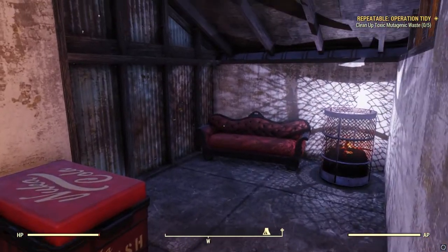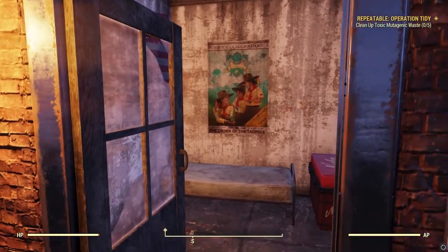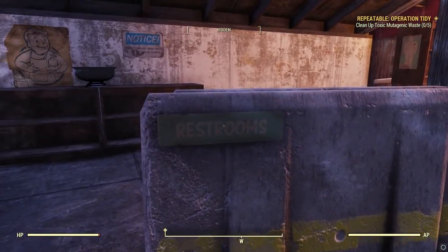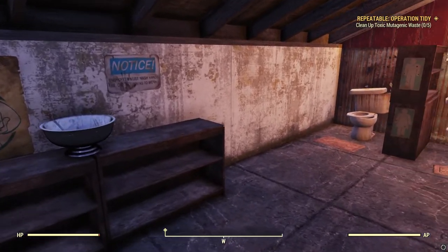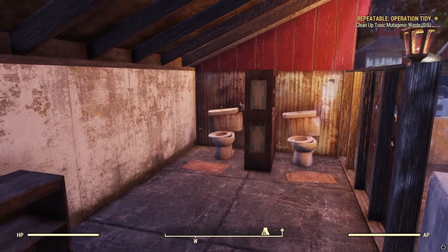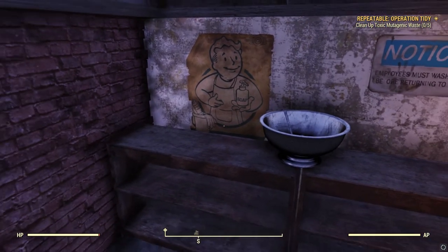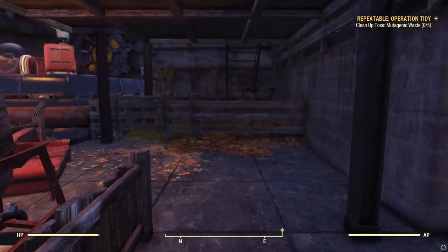This is really the residential section of the community, with a little room here for you to unload some junk, use the stash, and rest up from your travels. I like the immersion of other Fallout games, so I thought about adding a bathroom into the community — even though you don't have to go to the bathroom in this game. You'll notice men's and women's toilets separated. I thought that was kind of neat. I also used a punch bowl as a washing station to wash off the radiation and toxic waste from your hands.